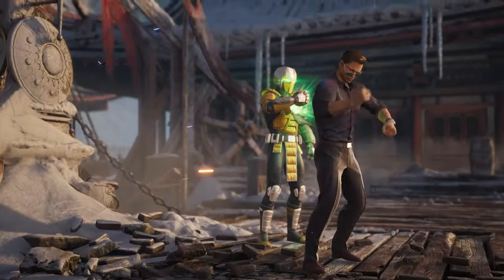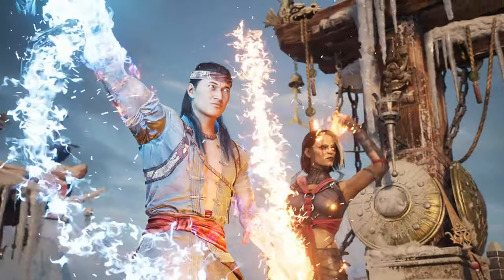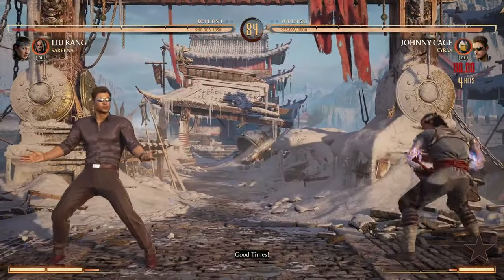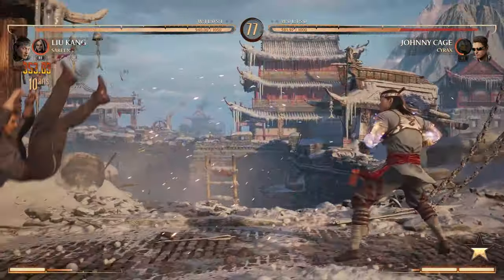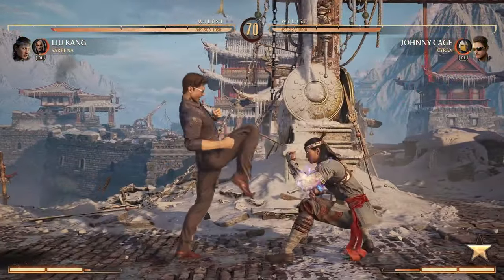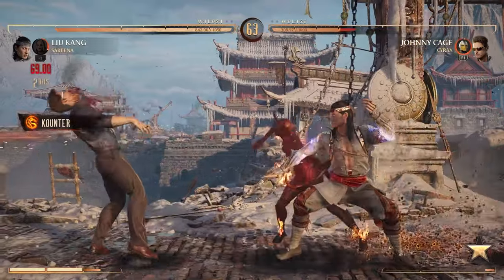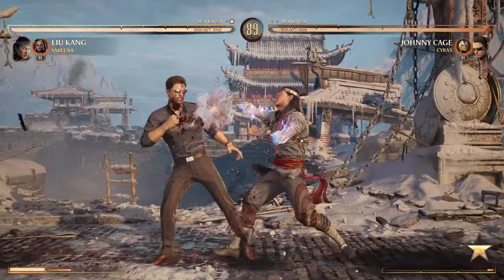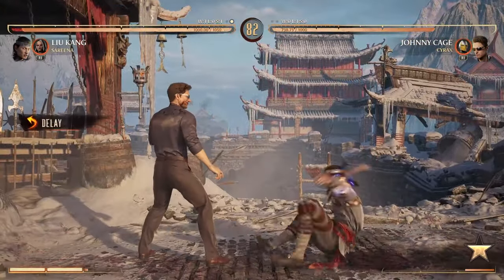You might still be wondering: are there some characters that are good for newcomers who just want to learn the mechanics the best way possible? Thankfully in Mortal Kombat 1, there are a couple of picks I would definitely recommend. The first is Liu Kang. He may be the main character in MK1, but he genuinely features a wonderful collection of fundamental tools — really good up-close attacks that teach you the basics of rushing down your opponent, and also the ability to keep the opponent at range with space control. Liu Kang has all of these moves, making him a fantastic character to start with.